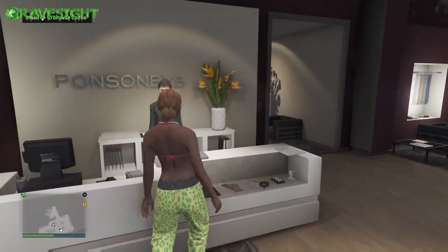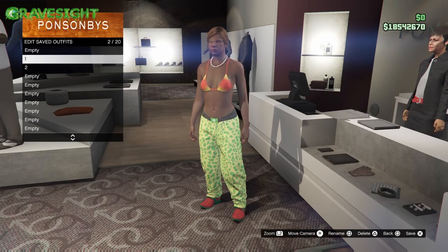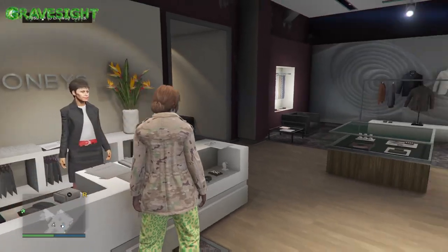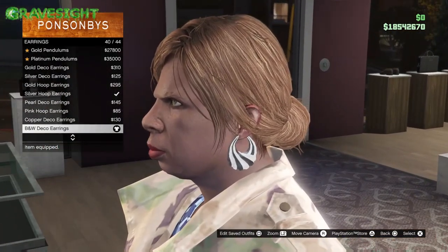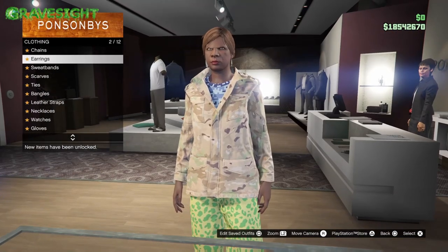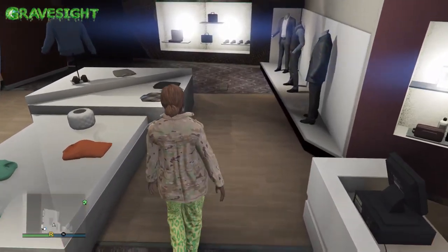Save that to slot two — you can name it something like 'number one.' Now here's another outfit we're going to work on. Go back to accessories, go down to this section, and put on number 40 for the earrings. Then back out and go to the top section.